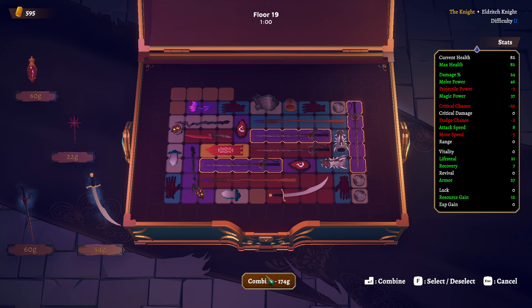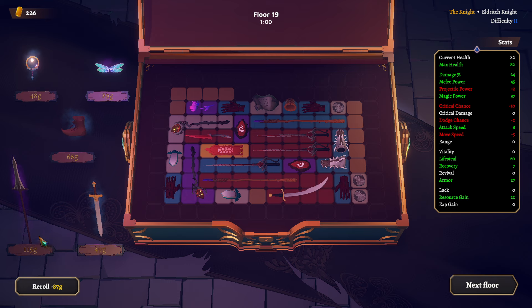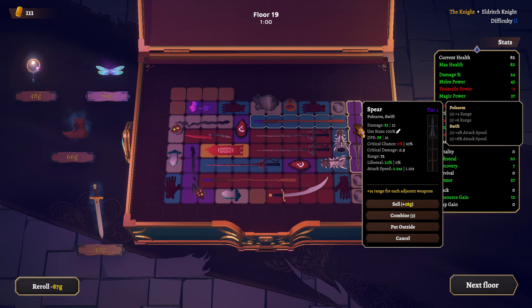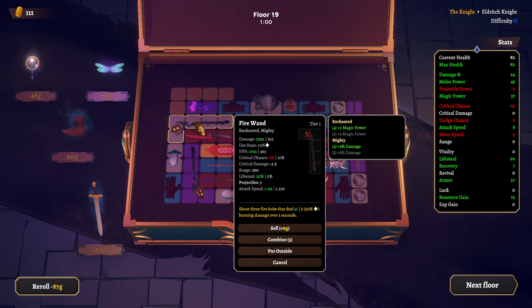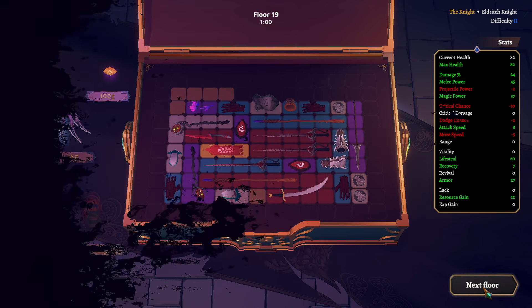Buy the blue one. Scimitar — resource gain but minus range, don't care for that. Spear — 14 range for each adjacent weapon. If I were to switch these around: adjacent magic power items... but I need that. Let's keep it like this, and we don't have any money anyway. So let's go into the last floor.